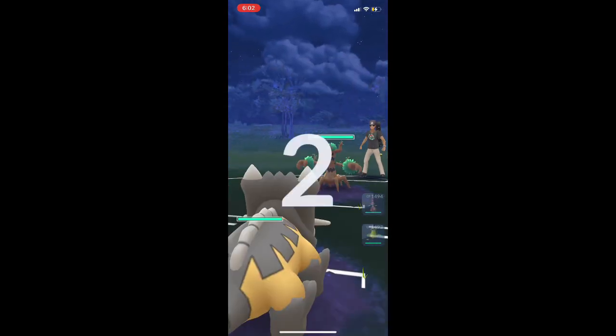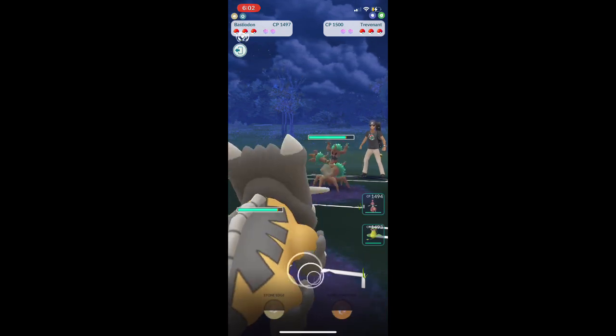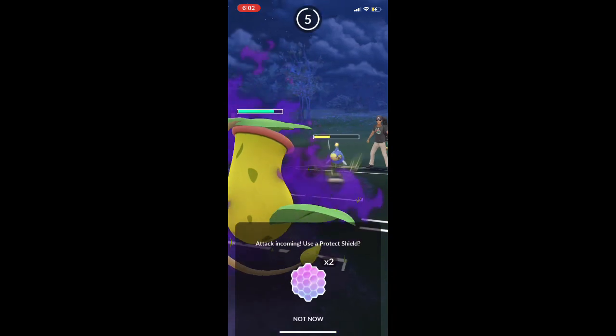We have a Trevenant. Normally Trevenant stays in, but this person switches — and they don't get to switch when I'm throwing my Flamethrower. So I'm able to save that charged energy. They switch to Lantern; we of course switch to Victory Bell.